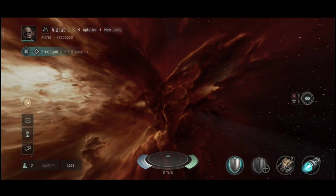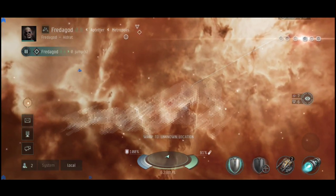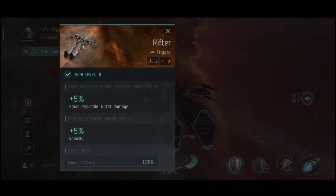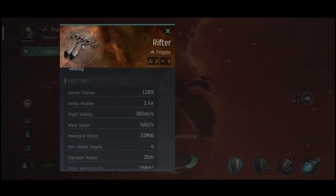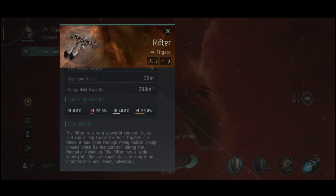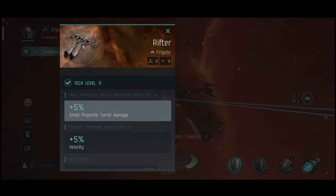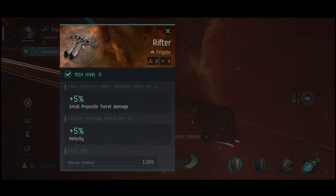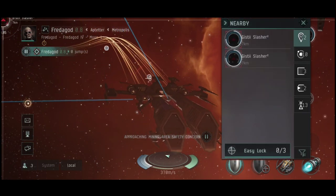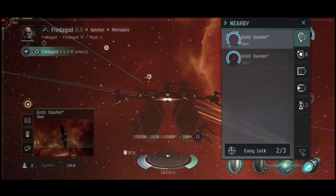With good modules you can go above tier 4, but it can be risky since there are no rigs on this ship. You cannot increase the resistances with rigs since you can't fit them, so you need to use your low slots for shield hardeners to increase resistance — and you cannot increase them by a huge amount since this game has its limits.